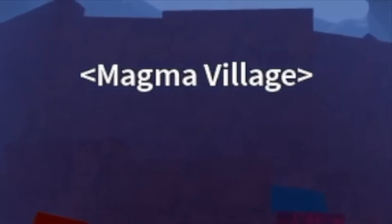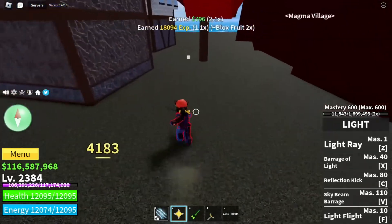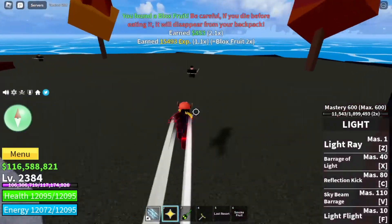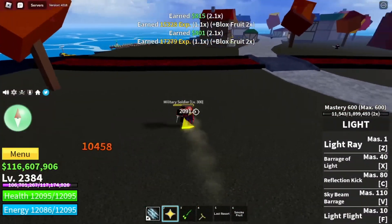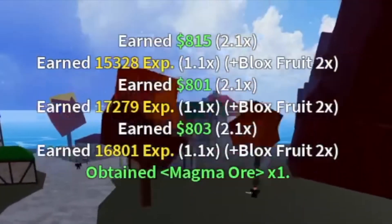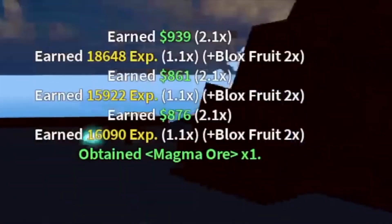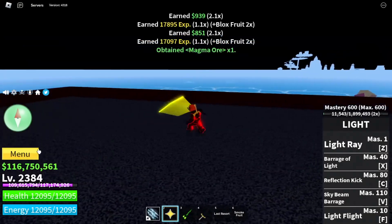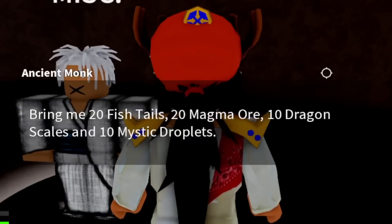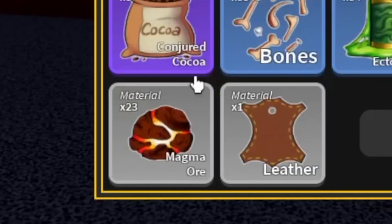Now we're heading to the magma village to get some magma ores. Any mob here will do. Oh guys, we got a fruit — a smoke fruit. We'll just throw it away later. Anyway guys, you can get the magma ore from the military soldiers or even the military spies. There you go as proof. We have 23 magma ores so far. You need 20.